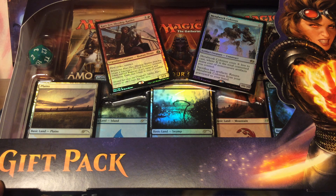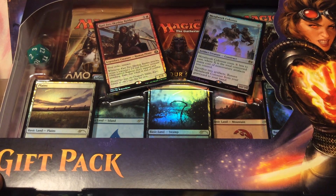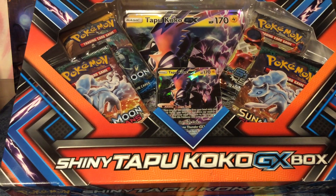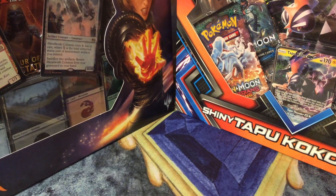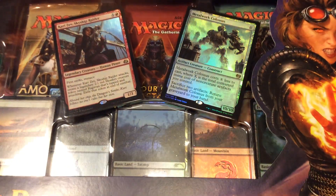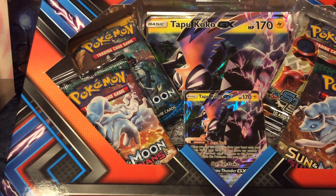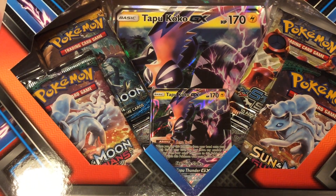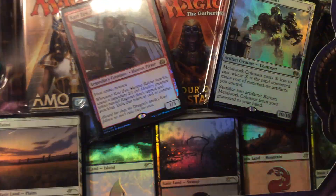Hello everyone! Today we will open up the gift pack from Magic the Gathering, and it's not going to be just an opening for this box — it's also going to be a comparative video with a similar product from Pokemon. We are going to unbox both and see the differences. First of all, the Magic box was 20 euros and the Pokemon box 25 euros, but for that difference you get one more booster with Pokemon, though Magic includes a couple of promos. Let's open the Magic one first.